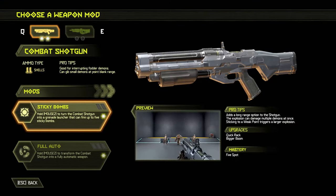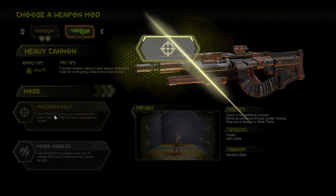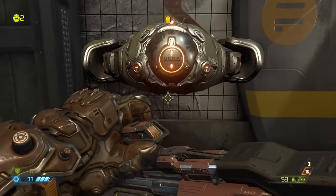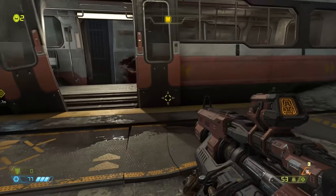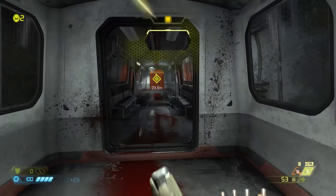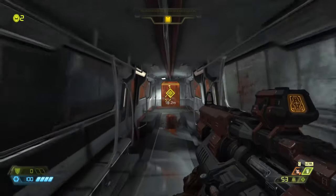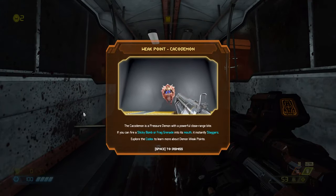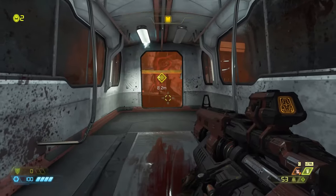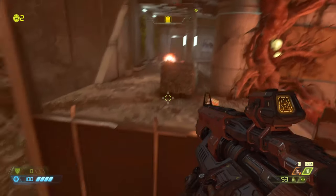We come across our third and final mod bot. I would highly recommend you go with Precision Bolt — it gives you a sniper rifle. We also pick up our grenade. Now we're introduced to the Cacodemon, and it's one of the main reasons you want sticky bombs equipped for your shotgun — it makes it a lot easier to deal with them. To get across here, you simply jump, grab the pipe — it happens automatically — and double jump.